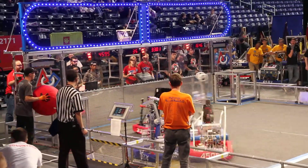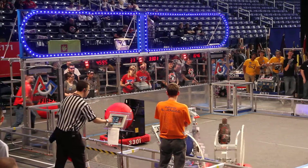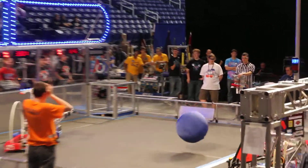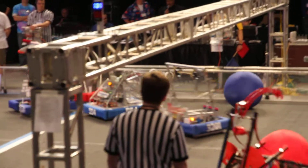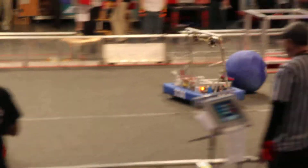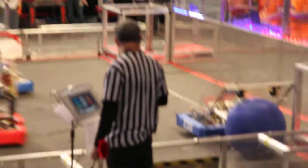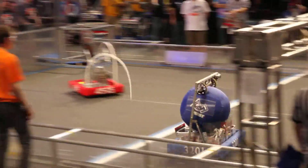Blue Alliance working on a triple assist now. 33-24 tries to kick the ball through, bounces off the bottom of the goal back into the field of play. That ball now rolling aimlessly into the white zone, now moves into the red zone. The Red Alliance with the ball in their possession — 16-46 with the ball. Precision guesswork scores through the high goal. 145 to 111.